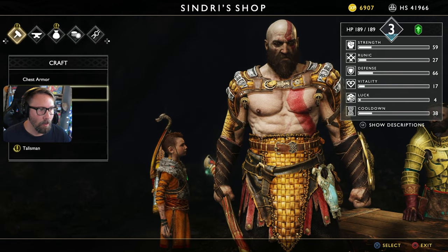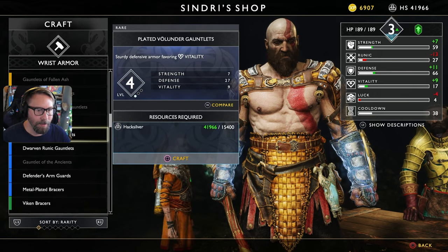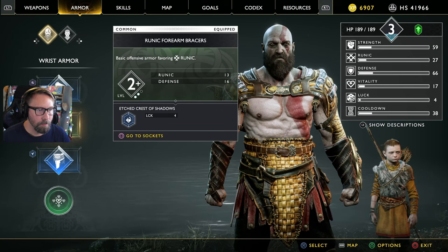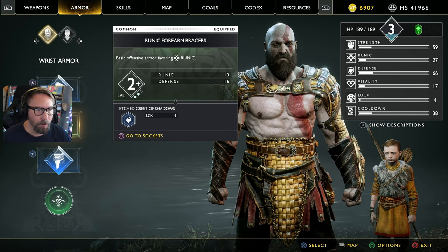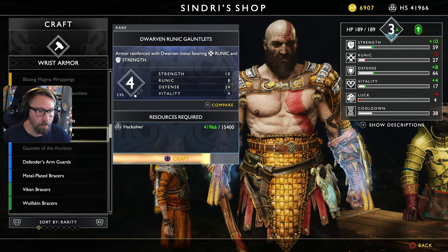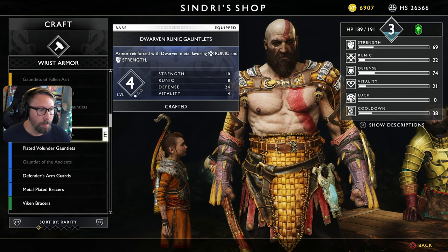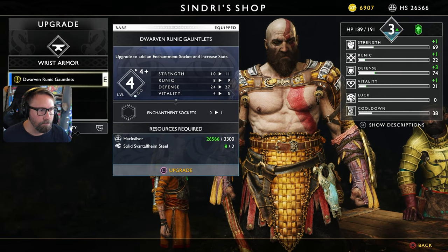The only thing we don't have is wrist armor — I think we're still on green. Wrist armor here is just level two, so I think we might create some new stuff. I'm going to go with the dwarven runic gauntlets at this point. We might find better gauntlets anyway so I don't want to waste everything, but let's equip it and do an upgrade to get that socket slot in there.